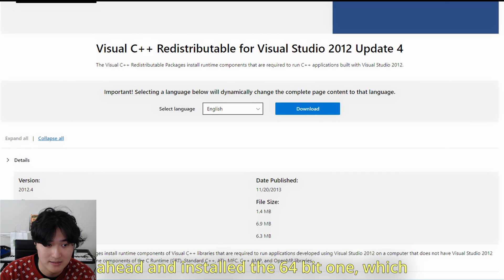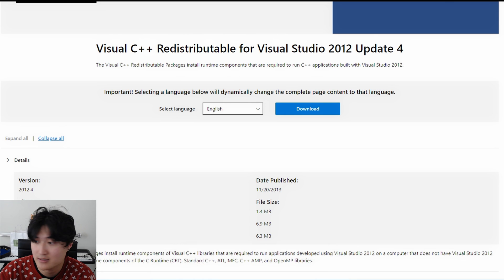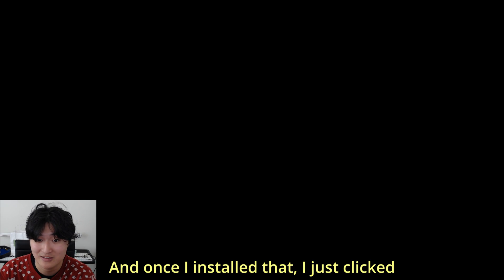Which is this one right here. You would install that — it's going to look like this. Once you install that, it's going to get into your downloads as a little exe file. You just need to run it, accept the terms and conditions, and install. It's pretty much going to install some files that you need for the game to run.